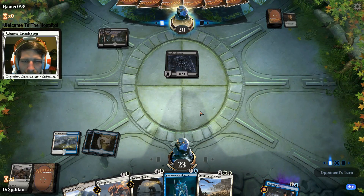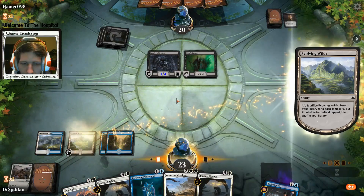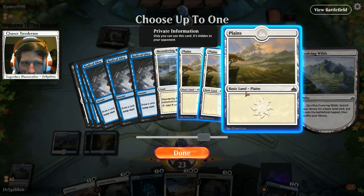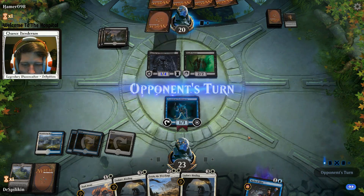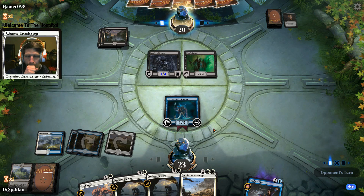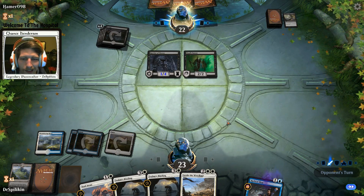Evolving Wilds - looks like a zombie deck! We're gonna Ixalan's Binding the heck out of you. We have enough for Settle. We'll throw bindings on Petitioners this turn because we don't want to Seal Away his Death Baron - we want to Ixalan's Binding that card. He only has Brass's Contempt - that's okay, I've got plenty more where that came from.